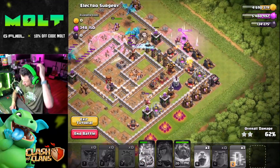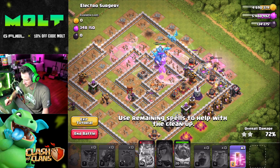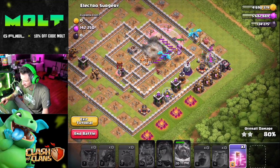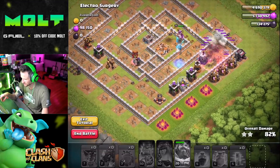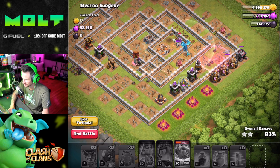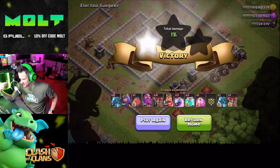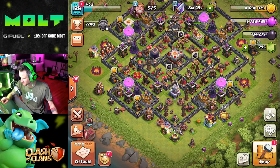Oh no, Barbarian King. 'Use remaining spells to help with cleanup' — I don't know when to use them. Go E-drags! Hay spell. Wait, there's still elixir somewhere. Stay alive E-drags. I missed out on some of the gold. End battle. Wow, return home. Y'all, this is super cool man, I feel like I'm learning a lot. People who use these so well are crazy. Levels cleared: zero out of 17.